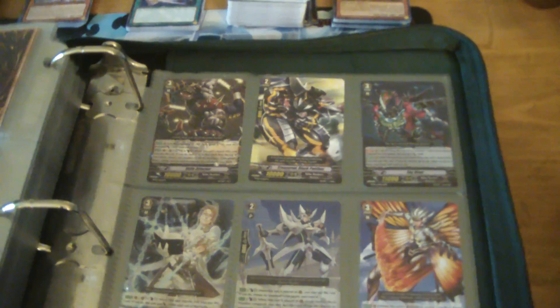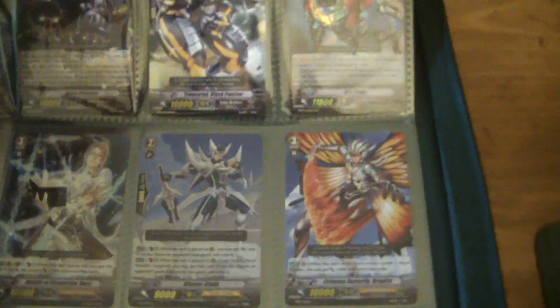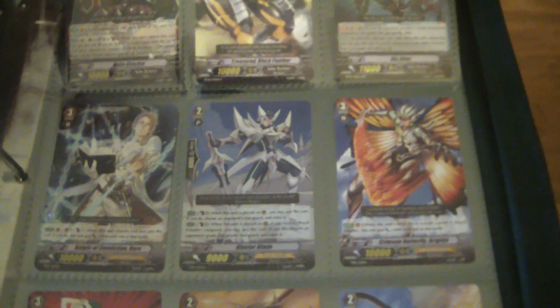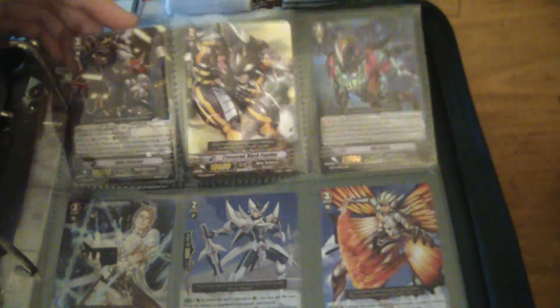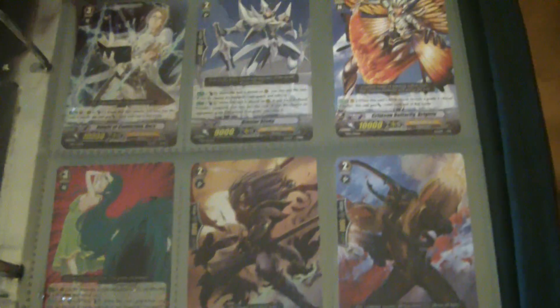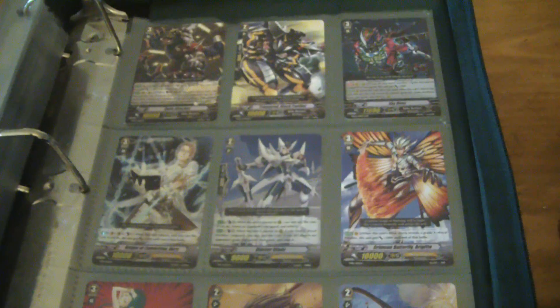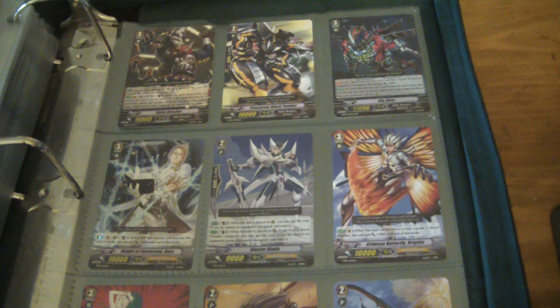I have this one page of Cardfight Vanguard stuff — it's from the first two sets in the starter deck. I'm probably not going to be playing Vanguard, so if you want any of this stuff and want to trade Yu-Gi-Oh cards for it, by all means hit me up. Also if you want to buy any of it. I have no idea if any of this stuff is good, but hopefully Vanguard players out there can see what it is. Everything on this page is some form of holo — there are like four or five different kinds of holo in the Vanguard cards. I also have a bunch of commons but I don't even know how to play Vanguard, so hit me up for stuff on this. Thanks for watching — this is Destiny Heroic, out!